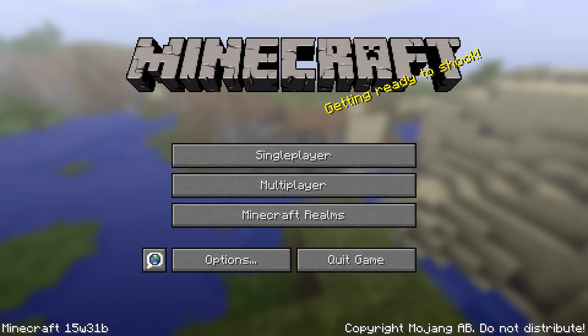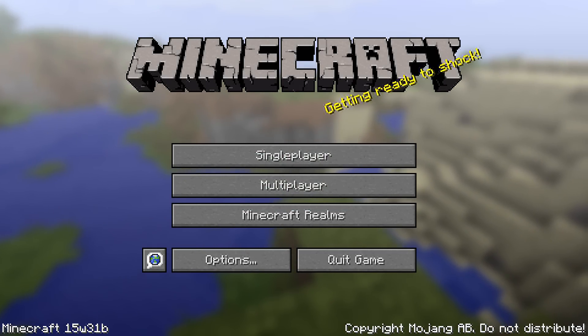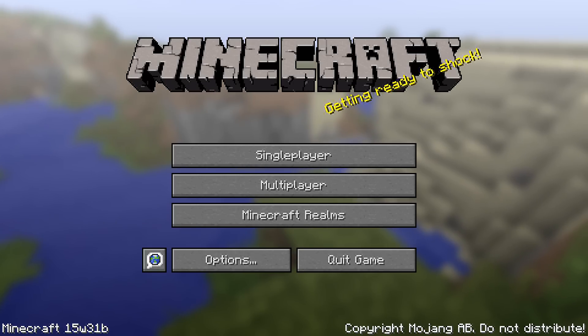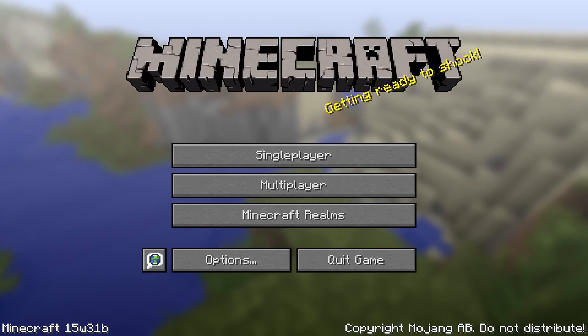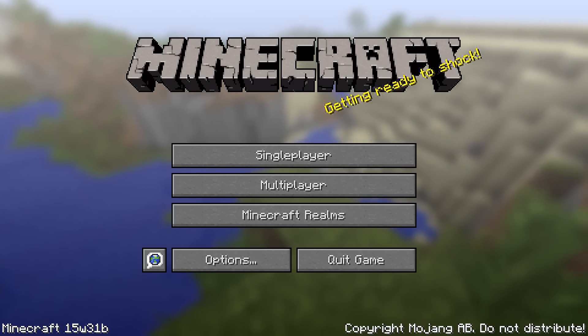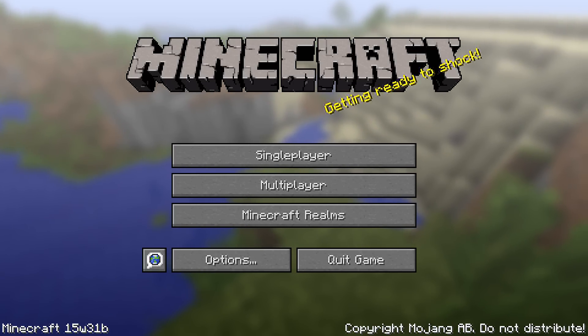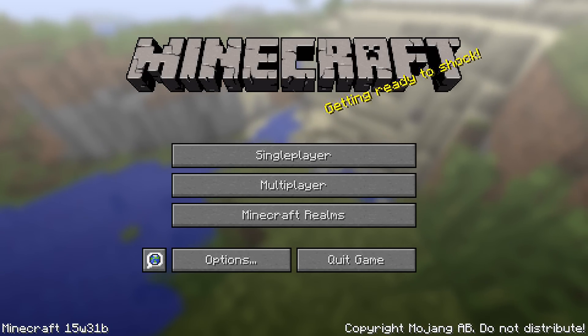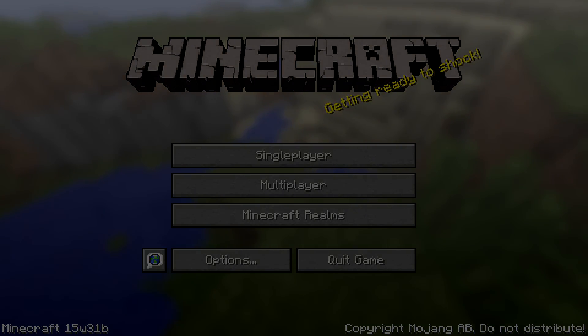Ladies and gentlemen, it is Thursday, the 30th of July, and today Mojang released Minecraft Snapshot 15w31b. This is a bug fix snapshot to the first snapshot we got yesterday on the combat update. It has a bunch of bug fixes and I'll just quickly go through what the changes are in this video.